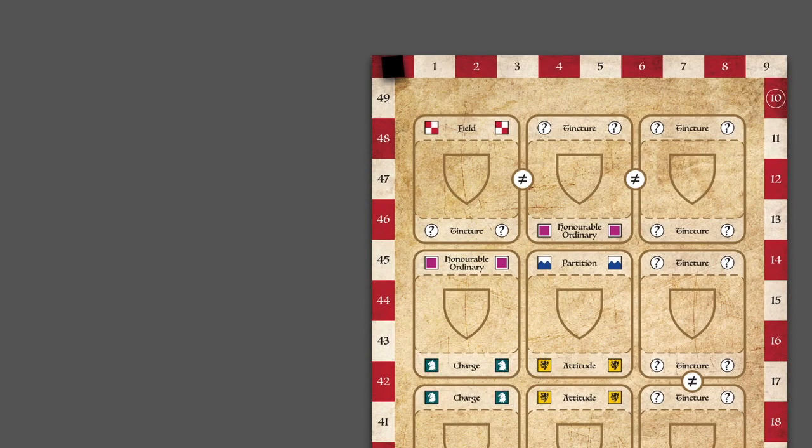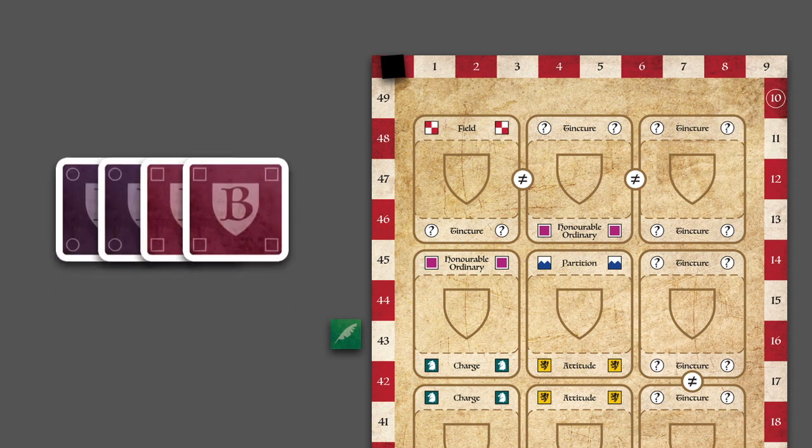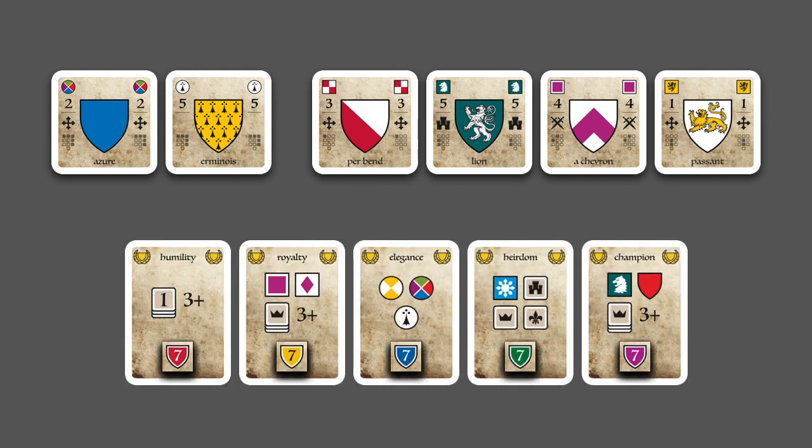Each player starts with a shield board, a herald marker, and a hand of cards. Random cards are drawn to form the display, and a set of random distinctions become the public goals.